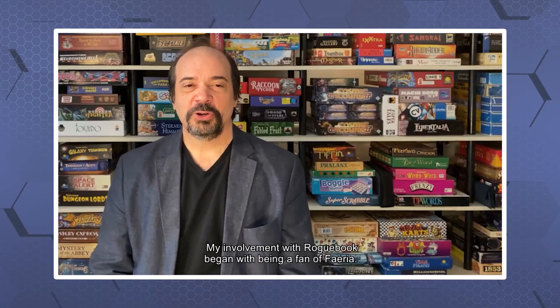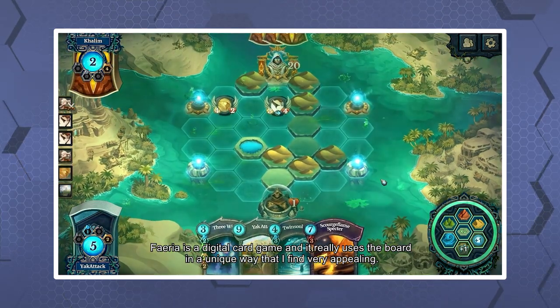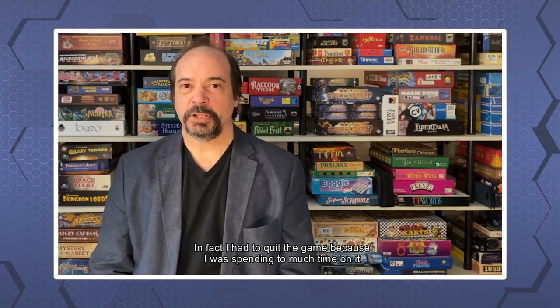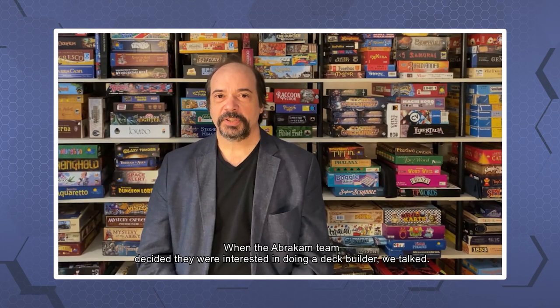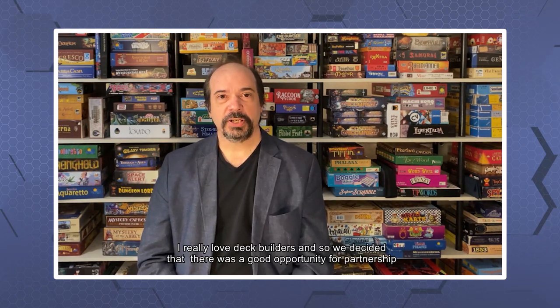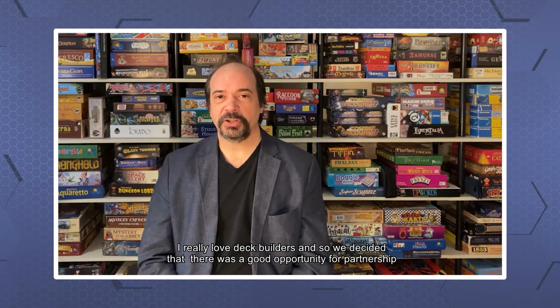My involvement with Roguebook began with being a fan of Feria. Feria is a digital card game, and it really used the board in a unique way that I found very appealing. In fact, I had to quit the game because I was spending too much time on it, and there aren't too many games I can say that about. When the AbroCam team decided they were interested in doing a deck builder, we talked. I really love deck builders, and so we decided that there was a good opportunity there for partnership — and that's how I became a co-designer for Roguebook.